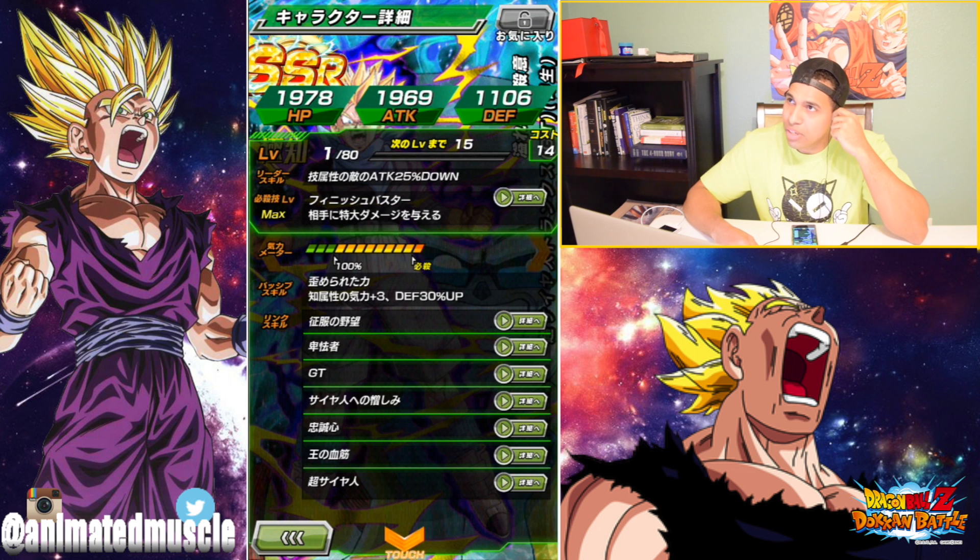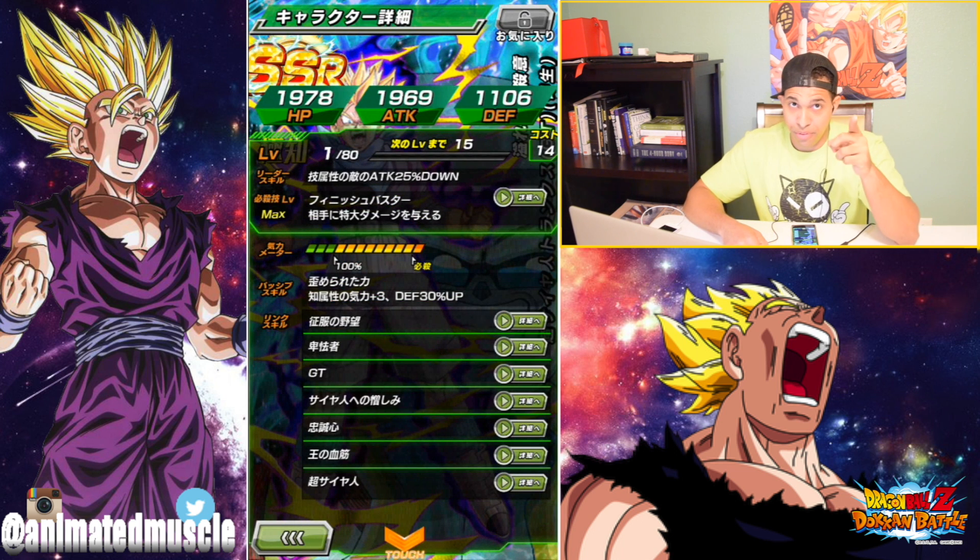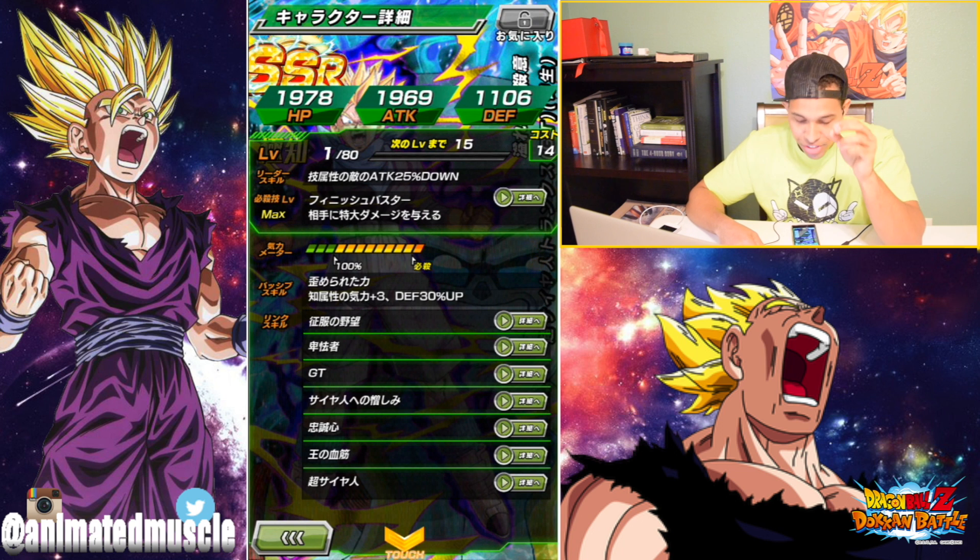I mean you would run him for the leadership skill, and it could help with various events. His passive gives 3 Ki plus 30% defense to intelligence types. That is so good - that's what makes him so amazing.